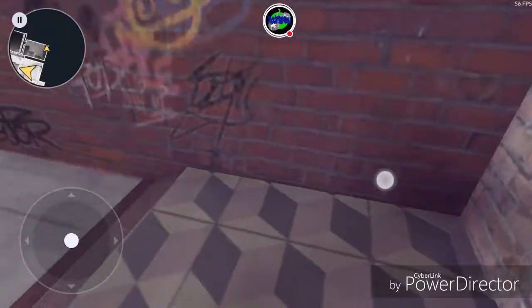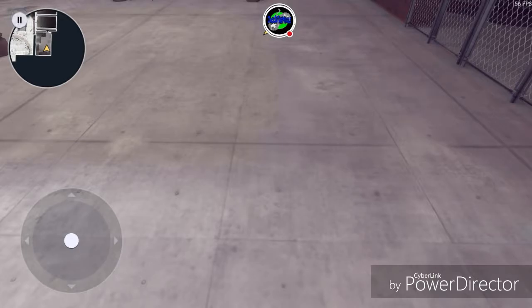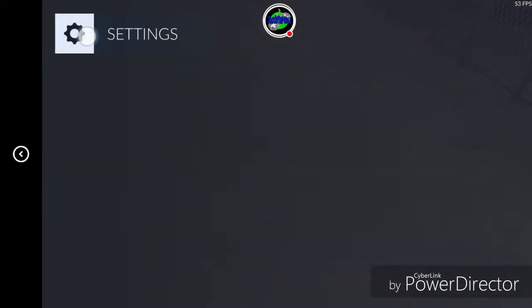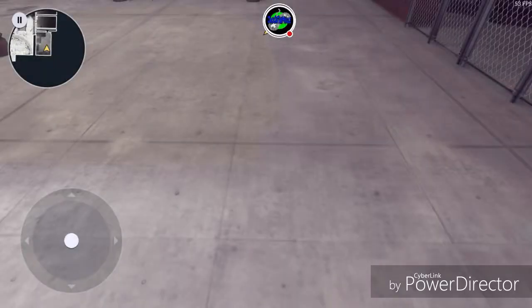I might have to slow down and balance it a little bit. Let's see if we get that option in Settings. Sensitivity — aim sensitivity, aim acceleration. Let's bring the aim sensitivity down just a little bit, like that. Yeah, 60 frames per second.